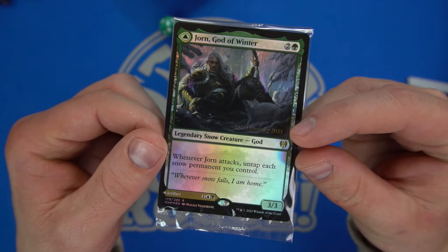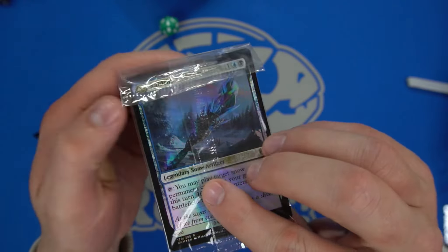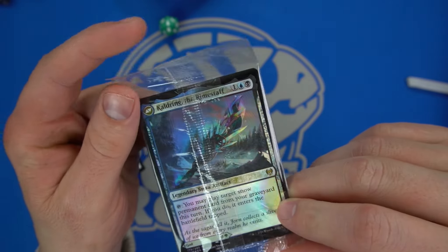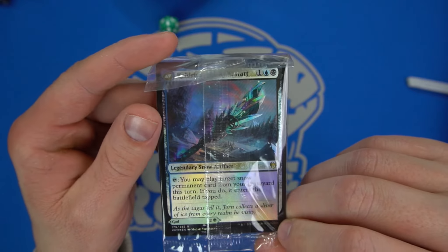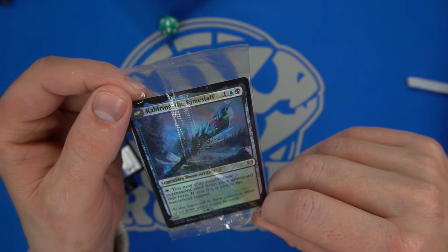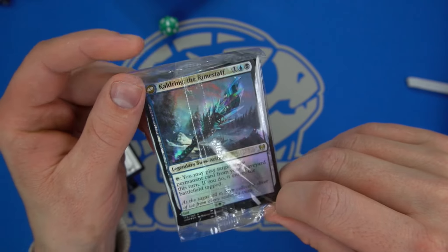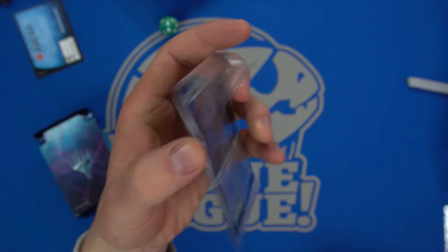When attacked, you untap each snow permanent you control, and you may play a target snow permanent card from your graveyard this turn — if you do, it enters the battlefield tapped. Kind of a cool ability with the Rimestaff on the back. It can be your commander either side, which is why a lot of people are liking this card.